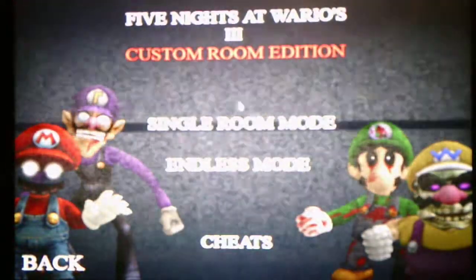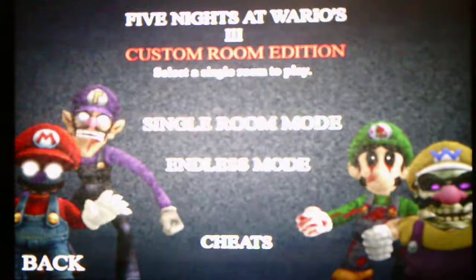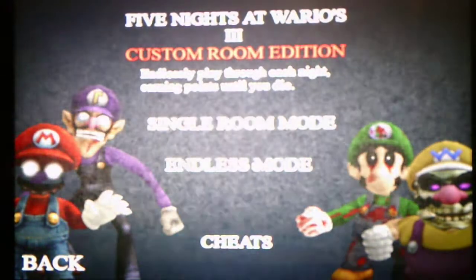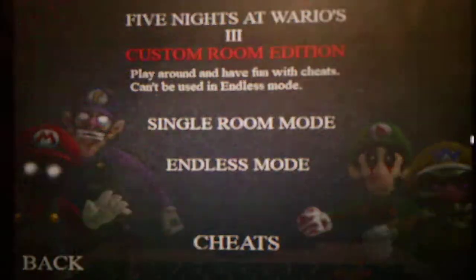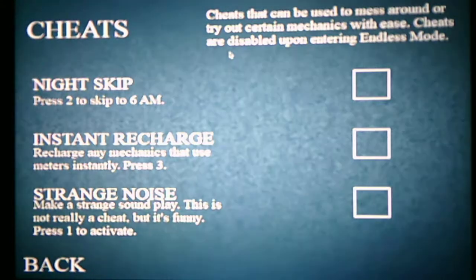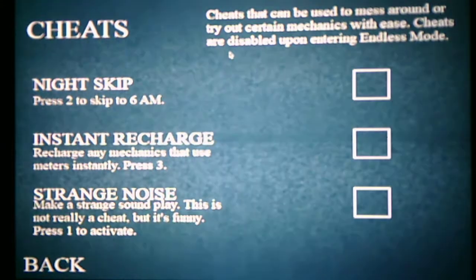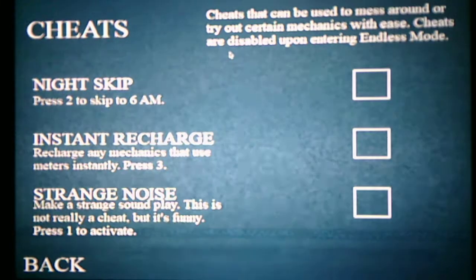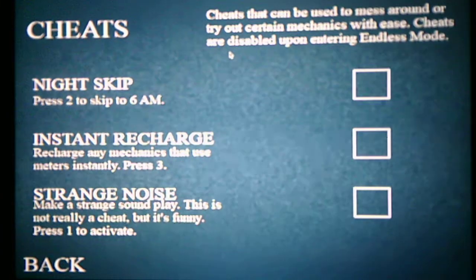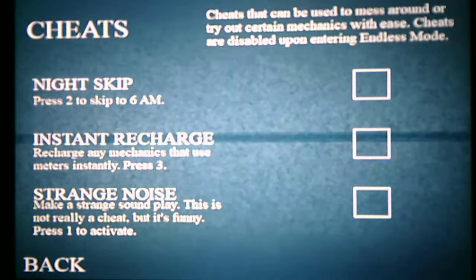For the main game, we got Single Room Mode, where we select a room to play in. And then we have Endless Mode, where we endlessly play through each night earning points until we die. And then we have Cheat — we got Night Skip, which is Press 2 to skip to 6am. Instant Recharge: recharge any mechanics that use meters instantly, Press 3. Strange Noise: make a strange sound play — this is not really a cheat, but it's funny. Press 1.